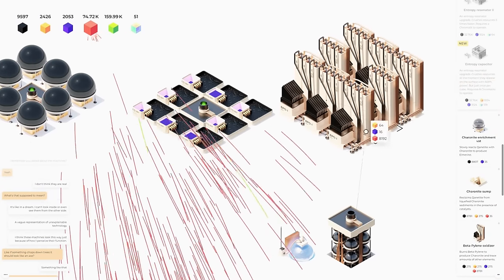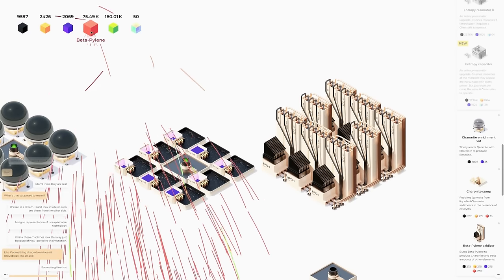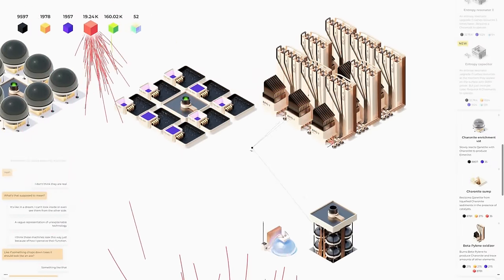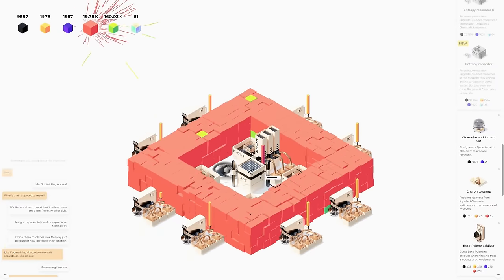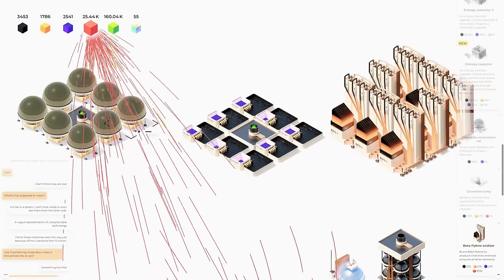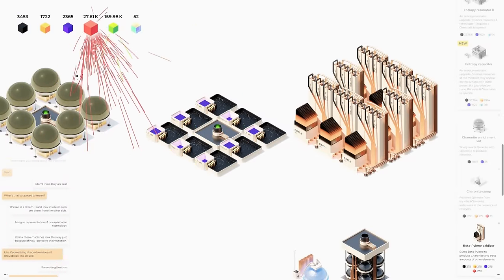We have 8,000 and we're getting a lot of red again, so I should be able to fill this. We're getting a bunch of red from this area, which looks like it should work out pretty good. I'm going to let these go automatically and then do this one group manually — I think that's the best option.